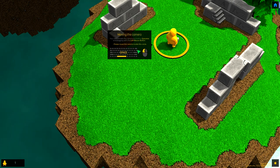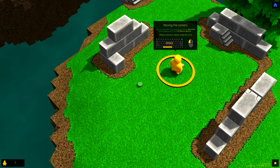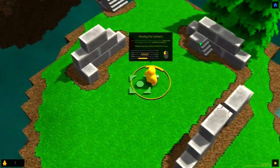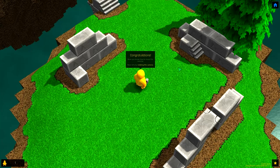Okay, moving the camera. You can translate the camera by holding the spacebar and dragging. Okay, right, yep, got it. I've got it, game. Thank you very much. Can we stop this now? Oh, we're having to look at him. I see.